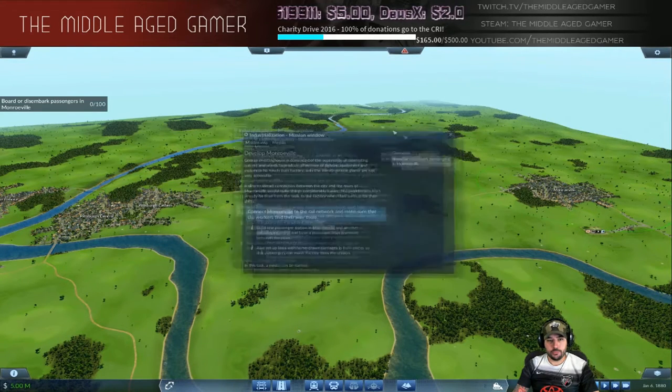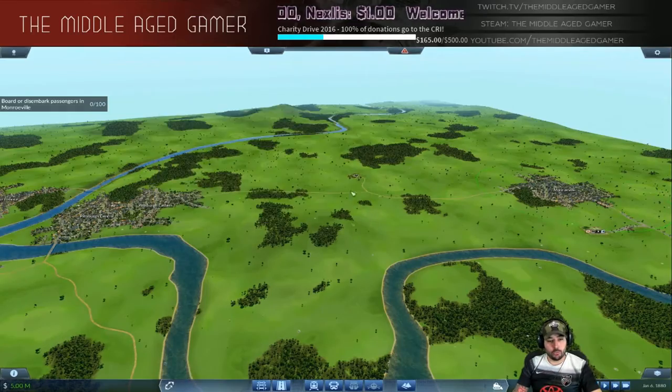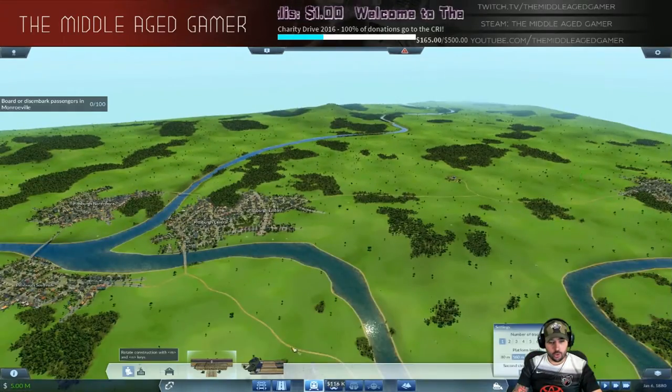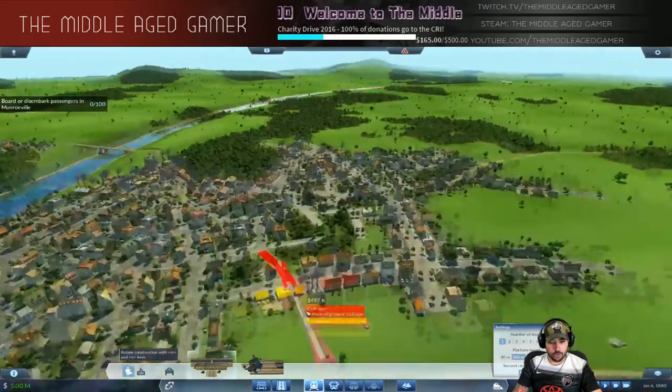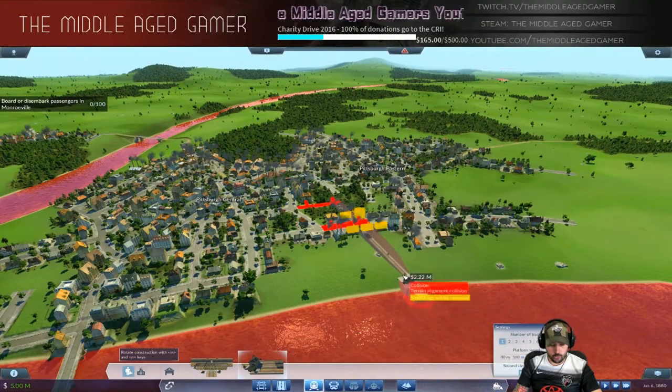First and foremost, go to Overview, hit Start Mission. Basically what it says is we have to board or disembark passengers in Monroeville, which is over here, and we have to connect it to Pittsburgh Central. The best way to do that is to go into the train icon and do an inline station — we want it to be 240 meters.